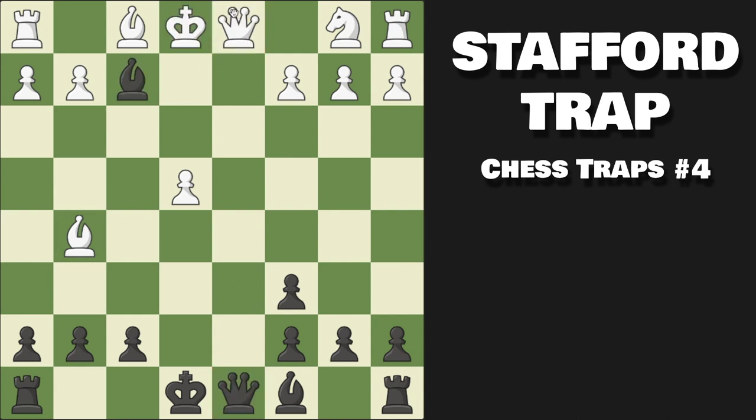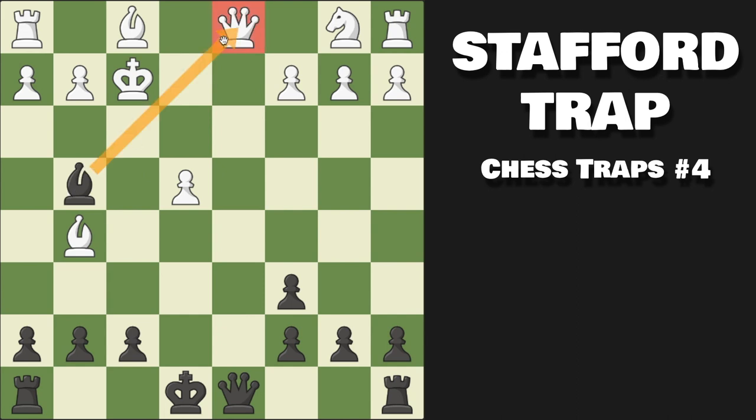Their best try is probably to run up to e2, trying to keep the queen defended one last time, but now simply bishop to g4 — we skewer the king and the queen. They have to capture and we go ahead and capture white's queen. Important note: do not capture the bishop, because your own queen is still under attack. Capture the queen and you have a completely winning position where white's king is in shambles and you are up a lot of material.